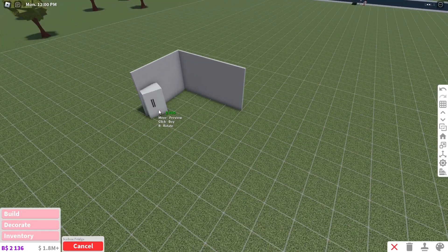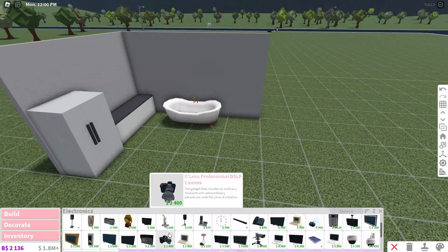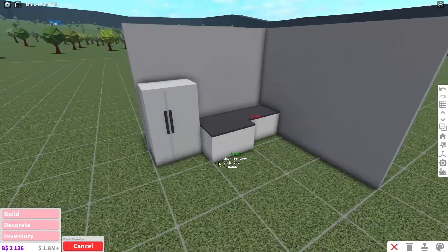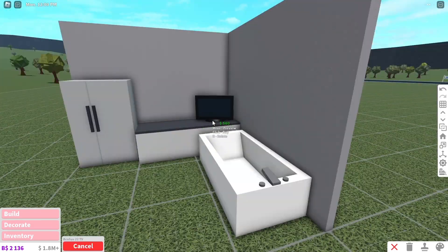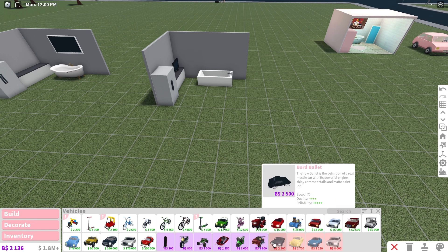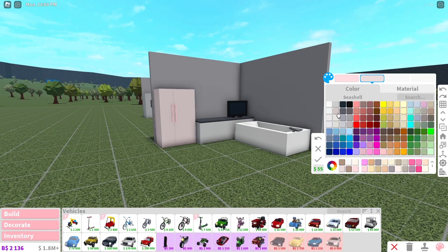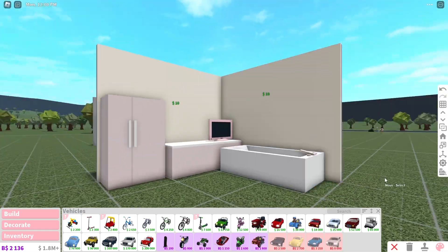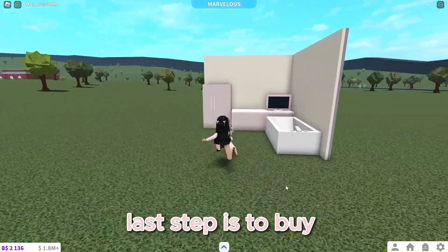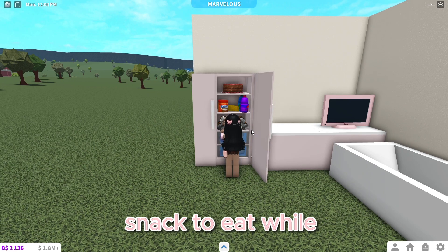To build the high quality station, build a three by three or four by four, then place an icebox fridge, two counters, a TV, and an antique bathtub. For the more affordable build, place a three by three, then an icebox fridge, two counters, the cheapest tub, and the Acutest 22 TV. If you're going to work at Bloxy Burgers, I highly suggest buying the cheapest car. You can now paint everything exactly how you want — I'm making mine pink, of course. Last step is to buy a box of chocolates; each chocolate is high quality, making it the best quick snack to eat while boosting your moods.